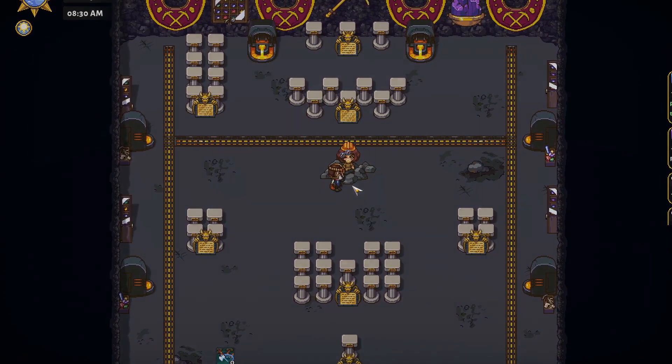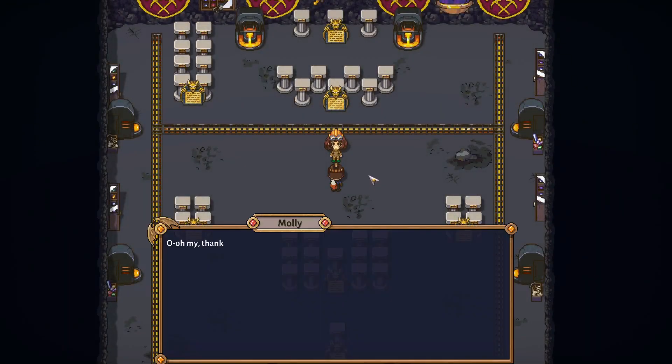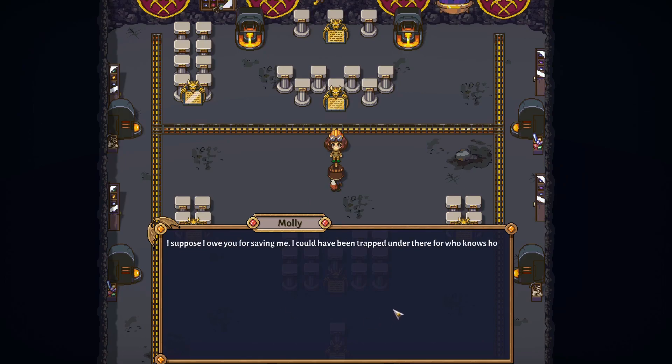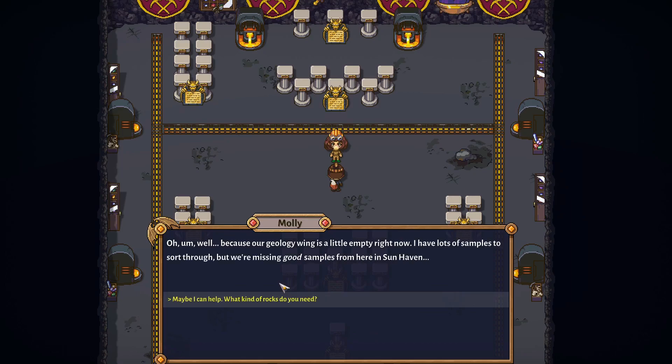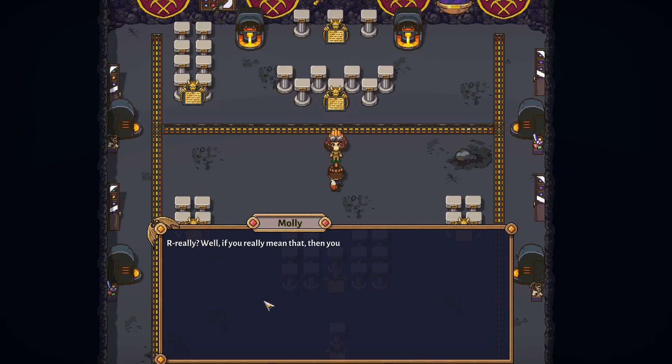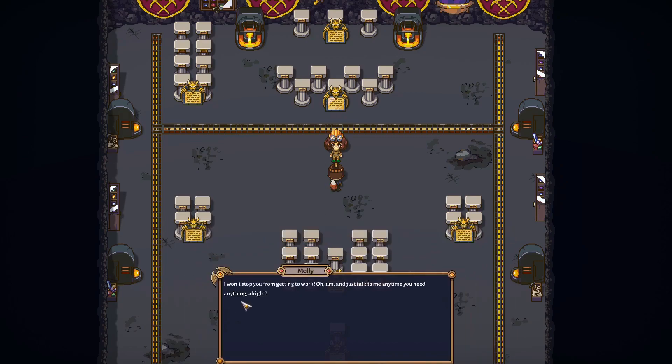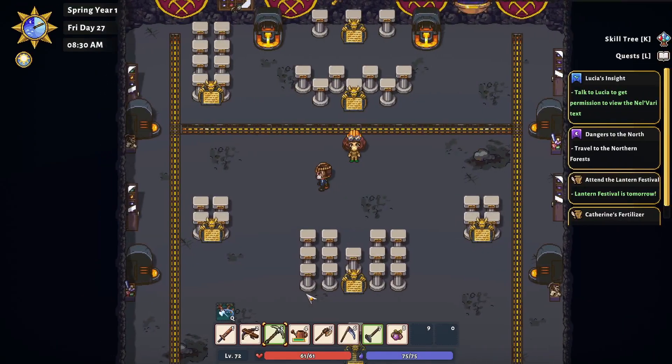Someone cries for help - they're buried under a pile of rocks! We help them out - using our iron pick. After freeing her, she explains: 'The others don't often visit this wing because our geology wing is a little empty. I have lots of samples to sort through but we're missing good samples from Sun Haven.' Maybe I could help? She says you can see what samples we're looking for by examining the plinths around the room. You can find samples inside the mines of Sun Haven; just place items on the plinth.